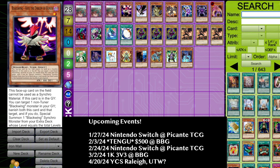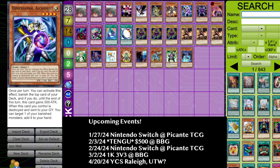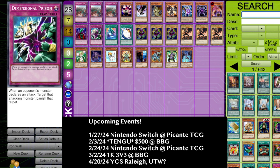Let's say you're playing against Vayu Turbo — Imperial Iron Wall is one of my favorite cards to put in against Vayu Turbo when playing Christia Sworn. I no longer have to worry about Vayu's graveyard effect, Darkarm Dragon, D.D. Crow, Caius the Shadow Monarch, Bottomless Trap Hole, or Dimensional Prison. That is a lot of cards in their deck that I no longer have to worry about.